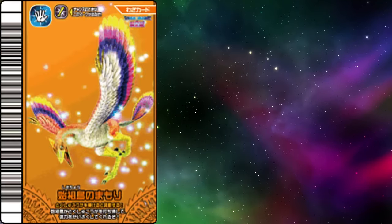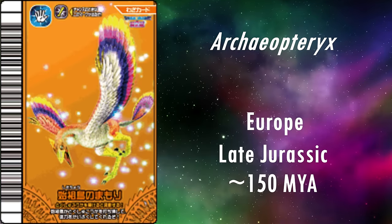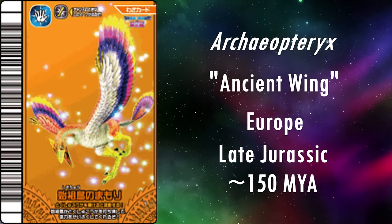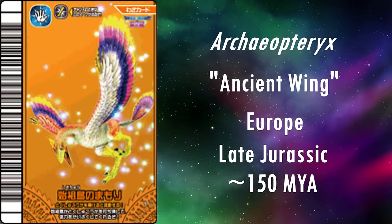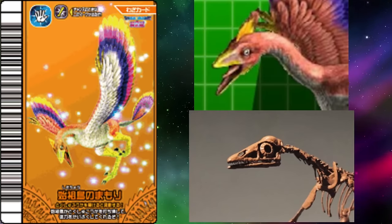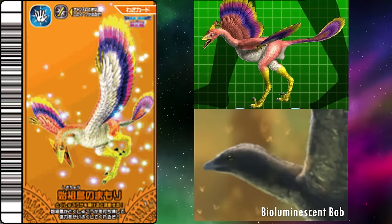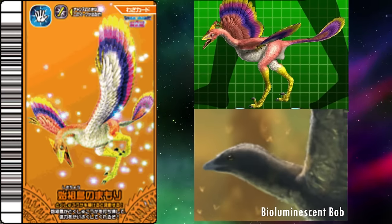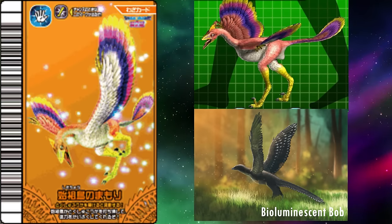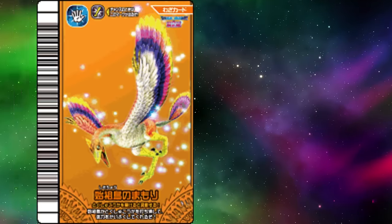The last theropod we'll be looking at is Archaeopteryx. It only appears in the arcade movecard Archaeopteryx Charm. It lived in Europe during the late Jurassic, roughly 150 million years ago. Its name means ancient wing, and it is often cited as the first bird. Whilst this claim is difficult to be certain of due to the varying definitions of what is and isn't a bird, it is certainly a very bird-like theropod. The head looks to be the correct shape, as it's quite pointed and triangular in profile. It's also been given a small feather head crest — there's no evidence for this, but it seems plausible. The neck appears too skinny, as it should be about as thick as the back of the head. It has been given the appropriate feather coverage, except for the legs, which seem too bare when they are thought to have had much more plumage on the thighs. In 2011, similar to Microraptor, it was found to have had black plumage, so whilst this model is now a bit outdated, it's pretty good on the whole.